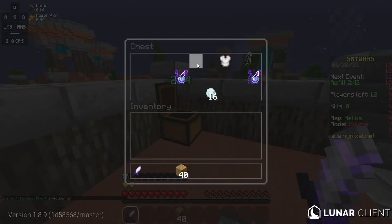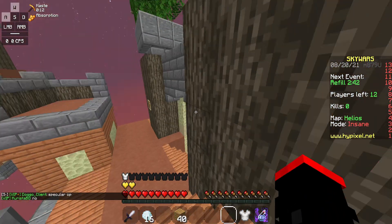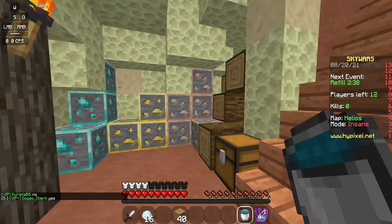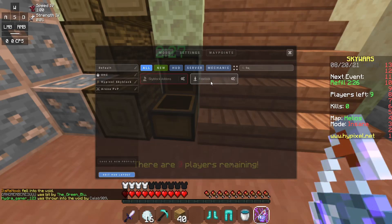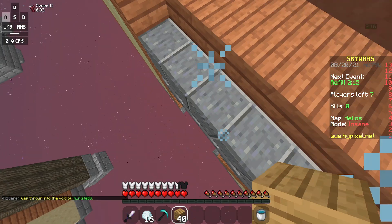Hypixel says it is an unfair advantage, they don't want people using it, a lot of clients have removed it, and on Lunar Client it just says disabled — it's completely white, you can't turn it on or off.